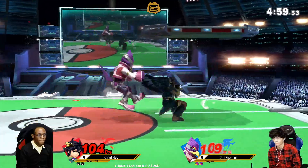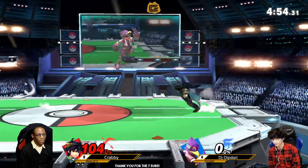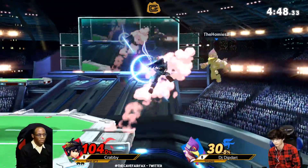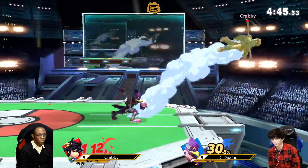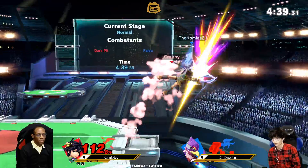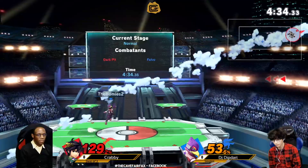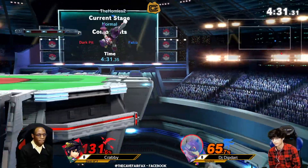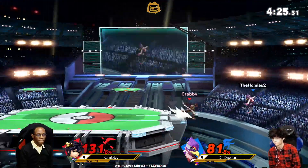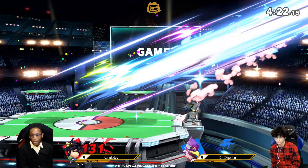So one of those differences between Pit and Dark Pit is the launch angle that side B sends your opponent. Nice F-smash catch. I believe regular Pit sends straight up; Dark Pit's is straight out, so usually a better kill option when you need it. I believe the arrows have different knockback as well. Nice roll through, getting through that ledge guard. Krabby content to sit back a little bit, play some of the arrow game — make DJ come to him, catching him there at the ledge for that first game.